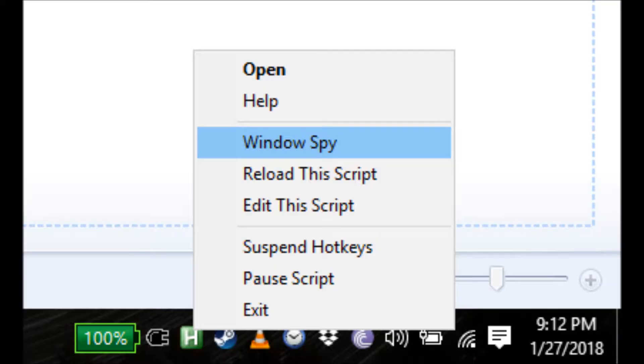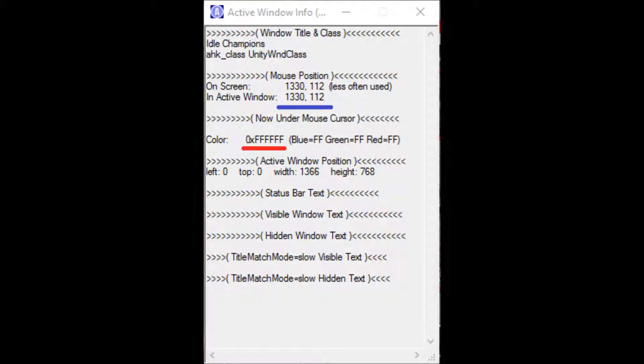Do so, then reopen it. Right-click on the AutoHotKey icon in your system tray and open the Windows Spy tool. Windows Spy will look like this. There's a lot of information, but you'll only need two things.